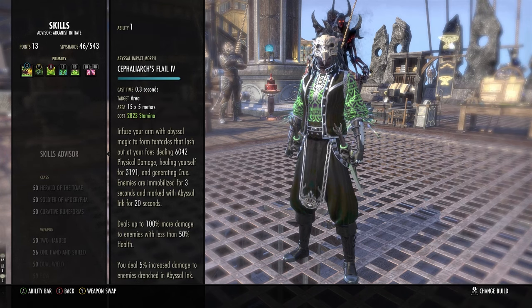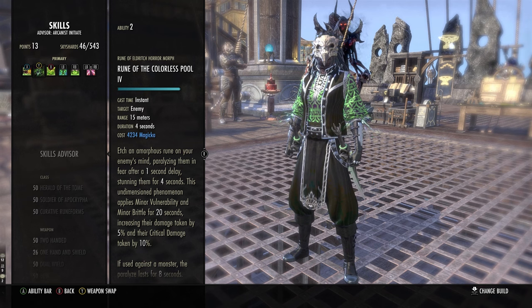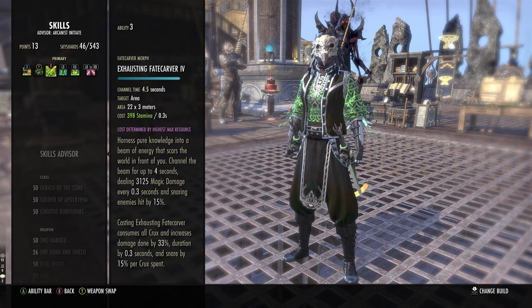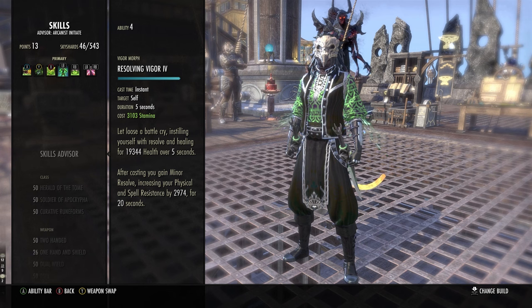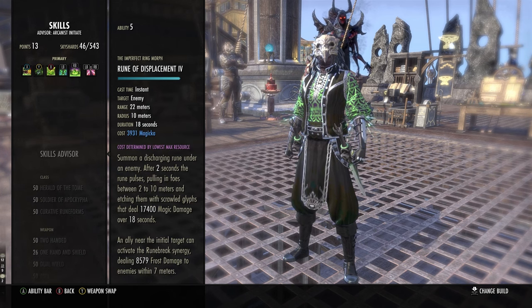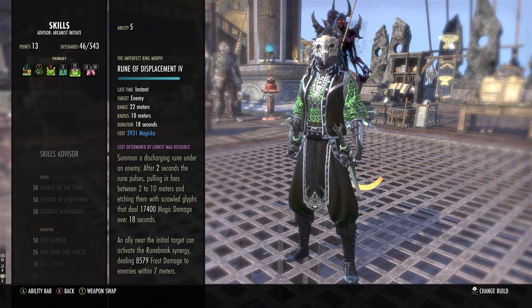Moving on to skills — this is the bread and butter. We got Flail, which gets buffed by Deadly, which is surprising because it does have a cast time. We're running Rune of Colors Pool as our CC. We're running Exhausting Fatecarver to hopefully hit people more often. Then we got Vigor on the front bar — a really good heal over time that gives us Minor Resolve, increasing physical and spell resistance by roughly 3k. We're running Rune of Displacement — I like to pull in everything, it's very fun.